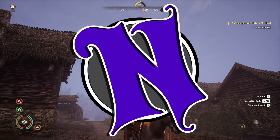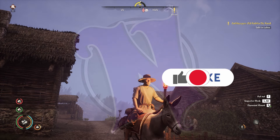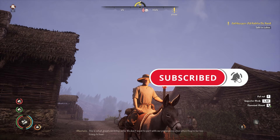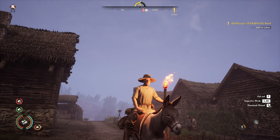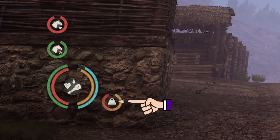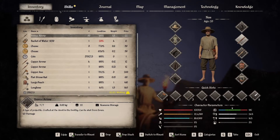Hey folks, Mass here, another episode of Medieval Dynasty in the Oxbow. As you can see, it is a nasty rainy day again in the Oxbow — just lovely. I've been gathering some stuff together between myself and Miss Donkey. As you can see in the bottom left corner of the screen, I'm rather encumbered, just carrying some items, so we're going to be taking some stuff to sell.